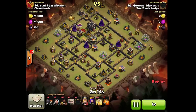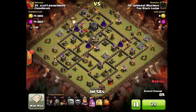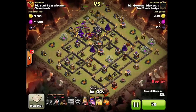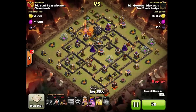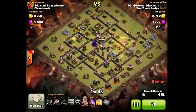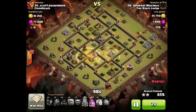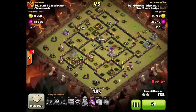Old school hogging. You can see he's splitting his main pack into two parts because the first pack did get wrecked by the double giant bomb in there. But still, 4 heal spells for his hogs were enough to take out that much beating from the quad tesla core.